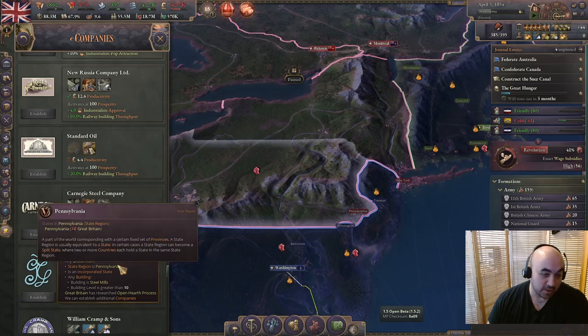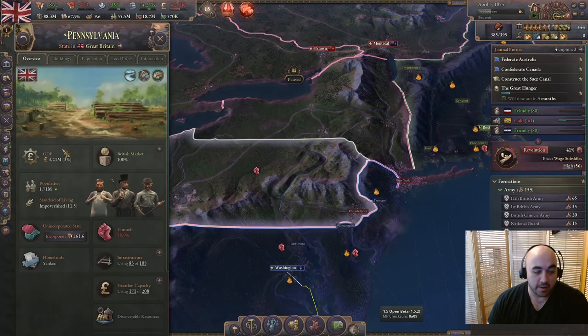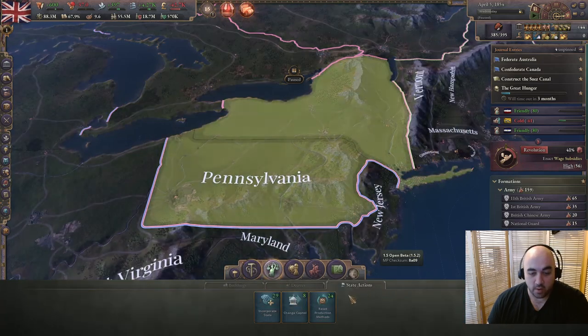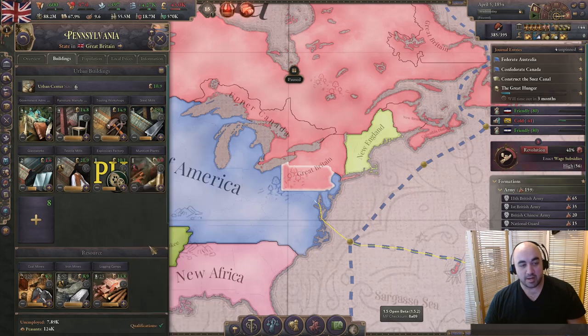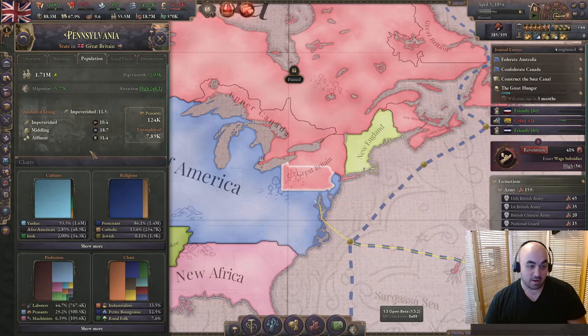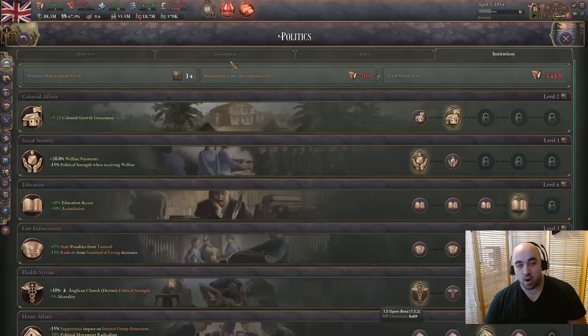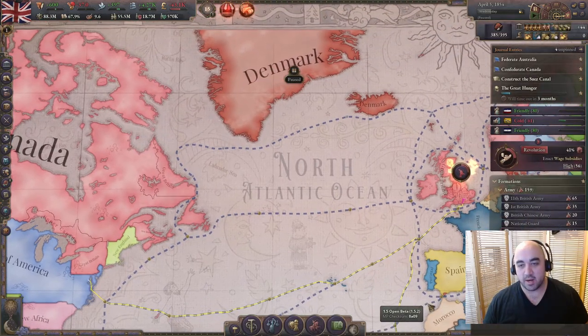We'll be swapping over to the Carnegie Steel Company as soon as we're eligible - we need state region Pennsylvania, building steel mills greater than level 10, and it to be incorporated. So we will start incorporating and swap production methods. Incorporating it is giving clout to non-Englishmen. I hope our dear petite bourgeoisie can forgive us. Getting them to stay strong might be hard, especially if we try to go multiculturalism later. I really wish there was a mechanic allowing a non-zero amount of migration for discriminated pops - currently you get zero migration, so we'd quickly run out of labor if we went ethnostate.